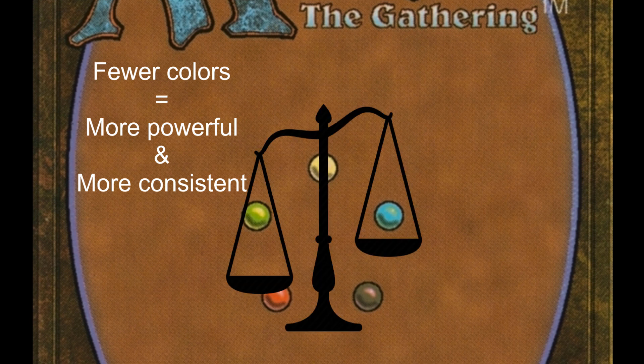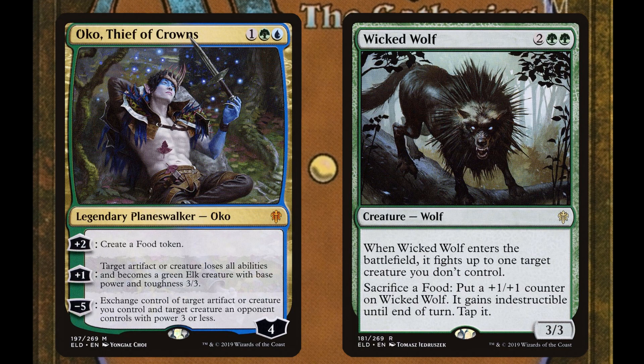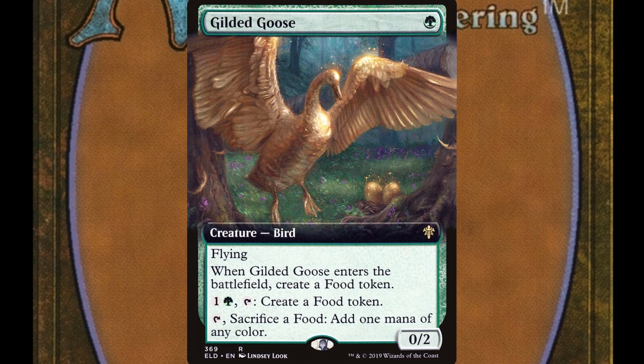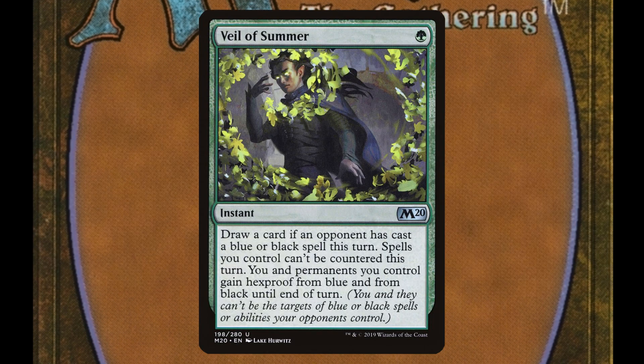This breaks the balance between cost and reward. We saw this recently in Standard, with green receiving top-tier card draw in Once Upon a Time, and high-tier creature removal in Oko and Wicked Wolf. These are things that green can do, but it is not supposed to be the best at them. Combined with ramp — the thing that green is supposed to be best at — you could relatively consistently play turn two Oko, turn three Wicked Wolf, turn four Nissa, and there would be no reasonable sequence of draws that could consistently stop you. On top of which, if you stumbled a bit and somebody did try to stop you, you could simply play a top-tier counterspell to stop them — another thing green isn't supposed to do better than blue.